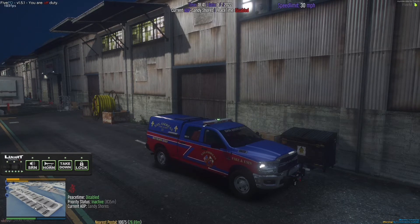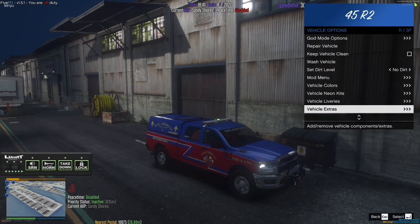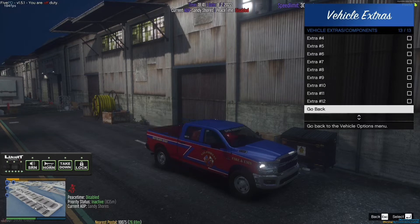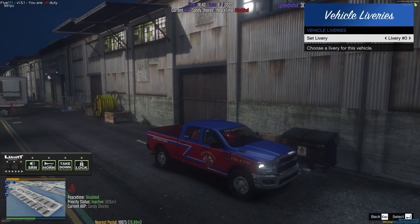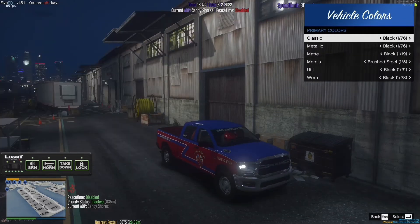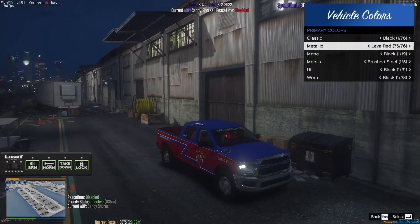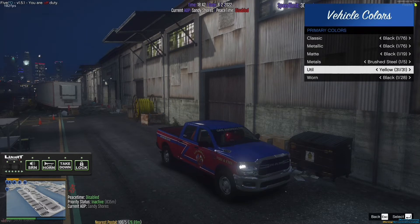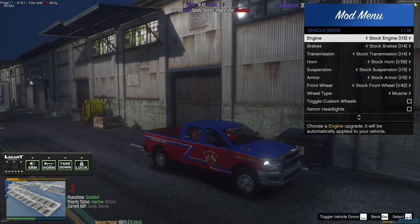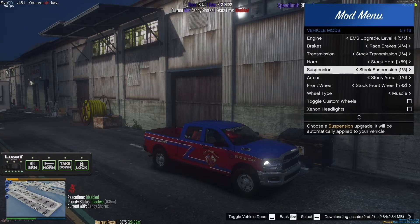If you want it, I'm just gonna showcase the vehicle. Let's get right into that — remove everything. So for liveries you get unmarked, and then you also get a reflective option. I guess we'll go for this one. And then all the extras and all this.